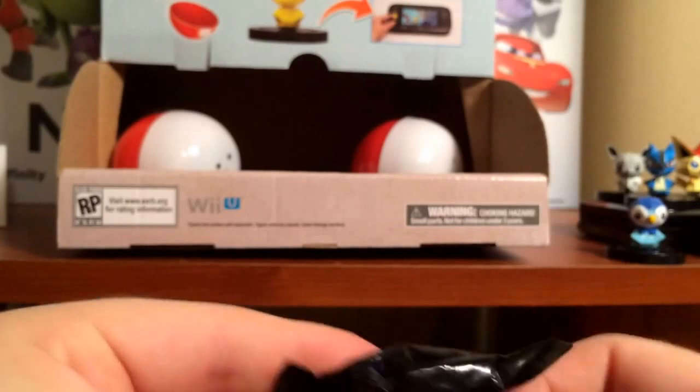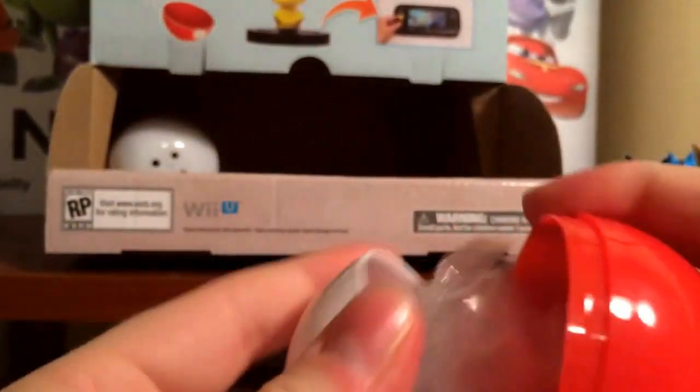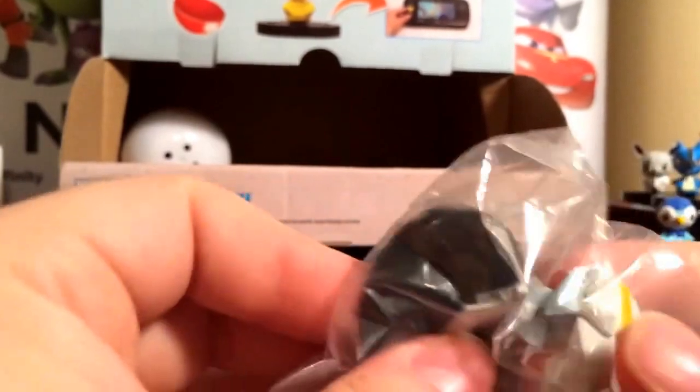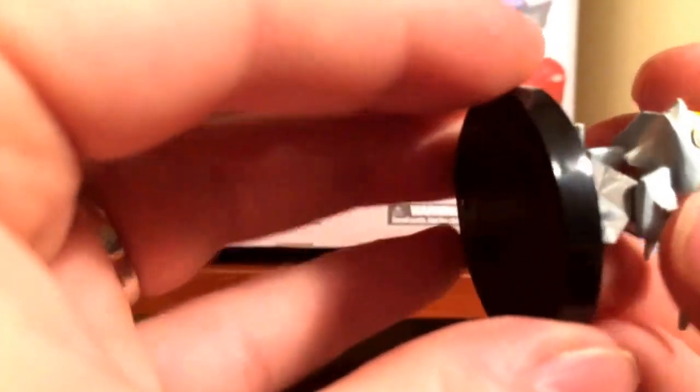Four more to go. And Bulbasaur, which we already have, so that's going to go to the sell station. Just one Pikachu — that's it. It's going to go to the sell bin. And another white Keldeo — no wait, that one's not broke. Looks like that one just needs to be put on its base.